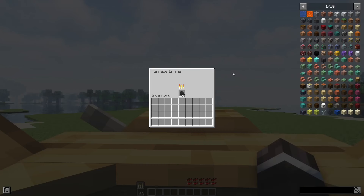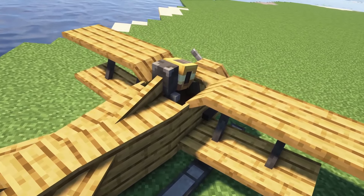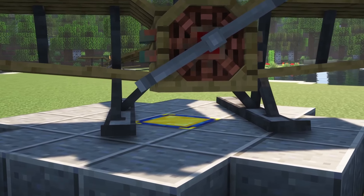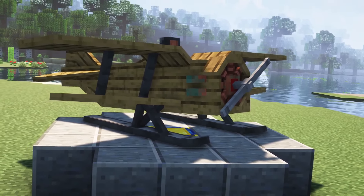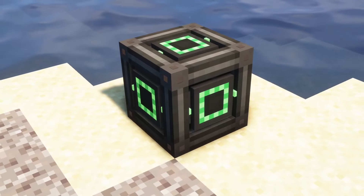You are able to open the interface by pressing X, but you can switch the key in the controls. If you use the electric engine you can charge it by using the charging station. The charging station can charge the aircraft when it is placed below the aircraft. The station itself needs forge energy to work. In order to obtain forge energy you need additional mods — for example, you can use the Mekanism mod.